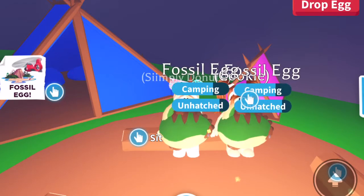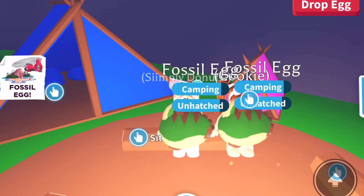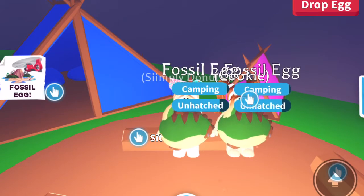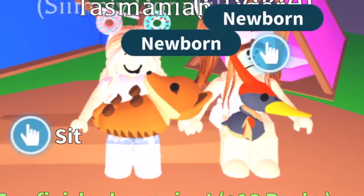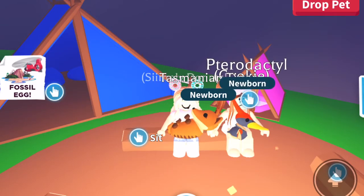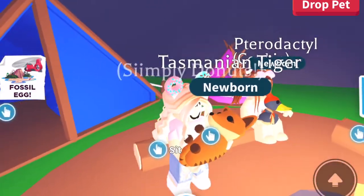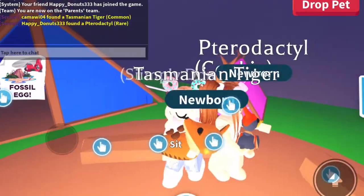I'm hoping they're cute. We're gonna close our eyes when it gets a little closer. You guys are gonna be the first people to see what we get — they're hatching! Oh my gosh, look what I got — it's a bird, a Pterodactyl! I got a Tasmanian Tiger, it's so cute! So you got a rare and I got a common.